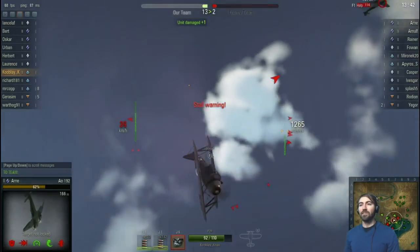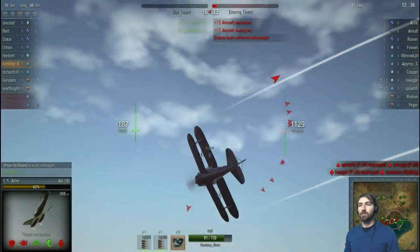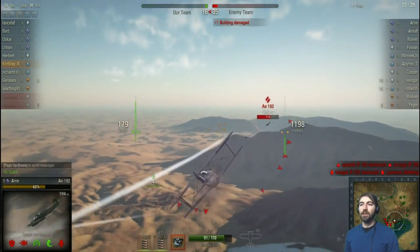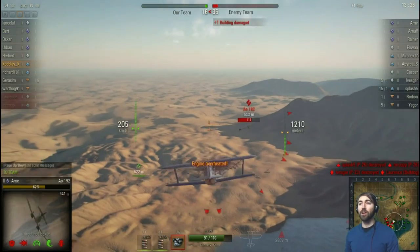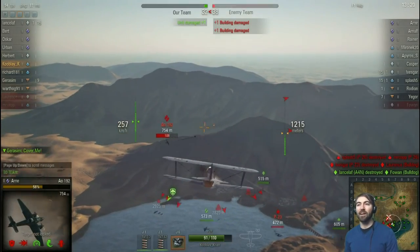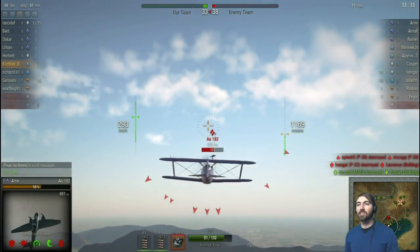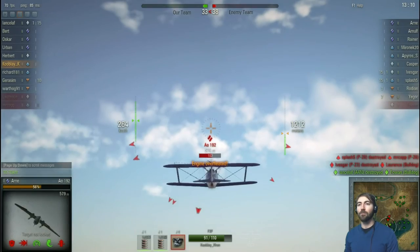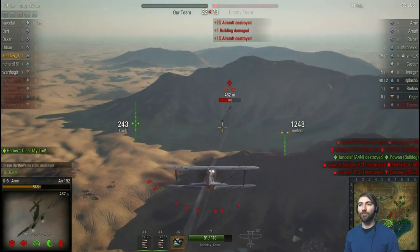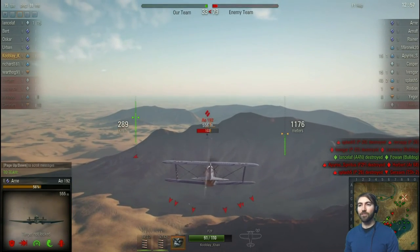We're about to stall — see how it turns red. Going down. Turn and get back again. That individual has better climb than I do and we are very high — 1,200 meters. Last game we didn't even pass 800, so that's an example of how the different tiers change the flight. He is way faster than me — if he just takes off in that direction we're not going to keep up.